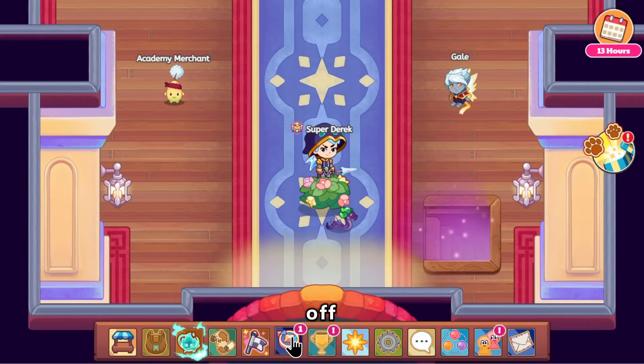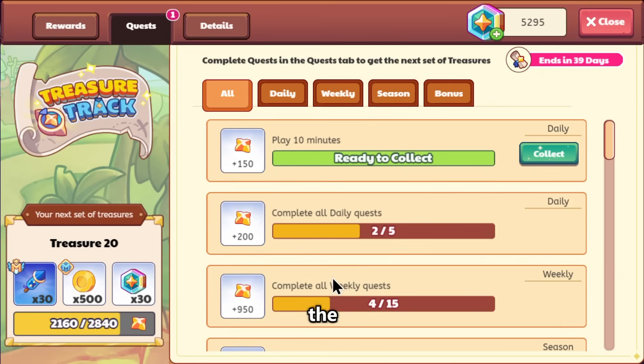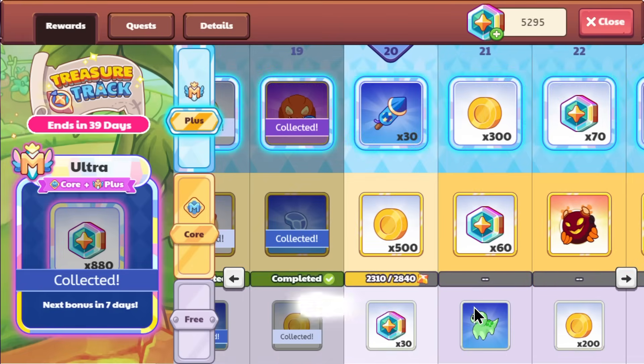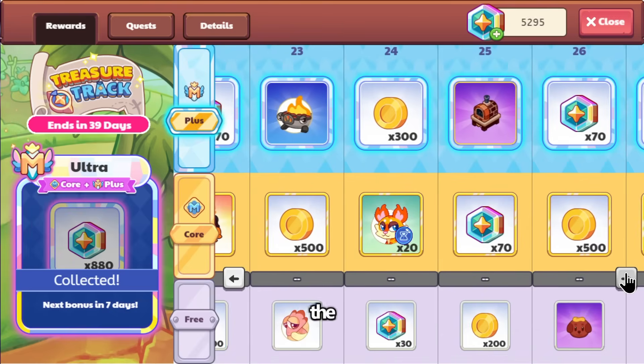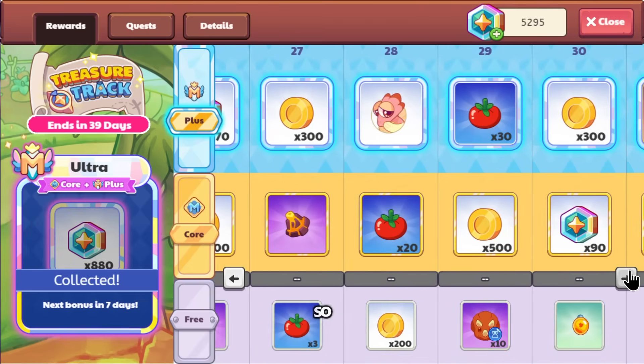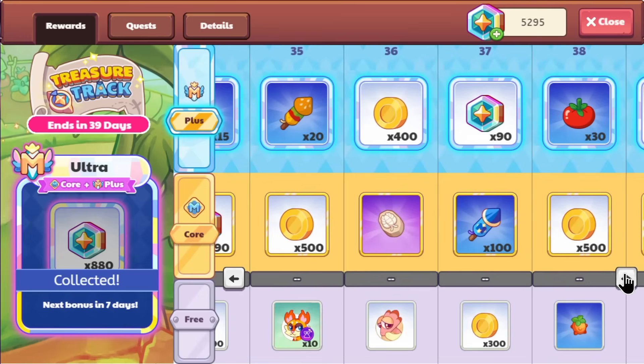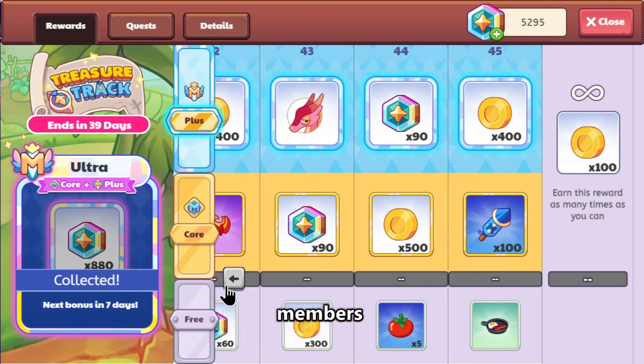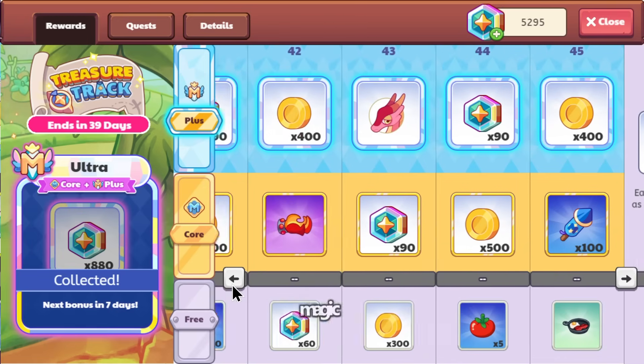First, we're going to start off with the Treasure Track. This is the biggest way to get them. You do the treasures, you get the rewards in the Treasure Track, and many of them contain Magicoins. Although it does take a Plus membership to get the top rewards, non-members only get the bottom, so there aren't many Magicoin rewards for them. But for core members and Plus members, you do get a decent amount of Magicoins.